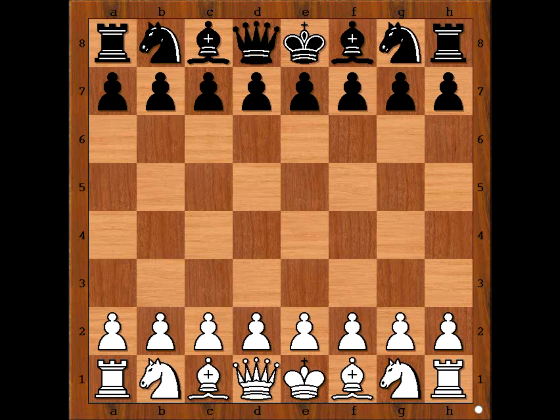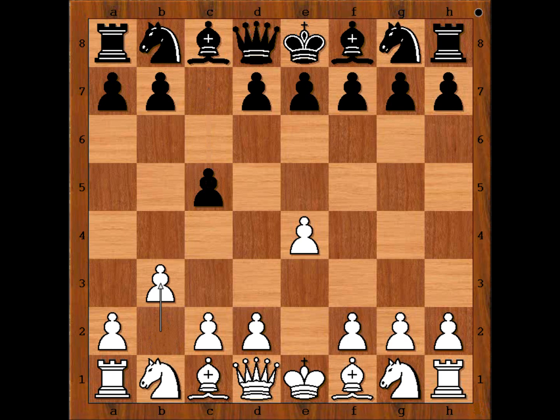Henry Robert Steele started with e4, c5 — Sicilian defence — and now b3. Interesting. Knight to f3, with the idea to play d4, is by far the most popular way to play against Sicilian defence. In this game we have b3.